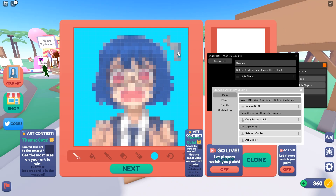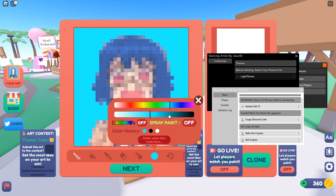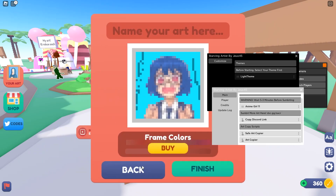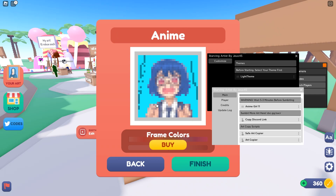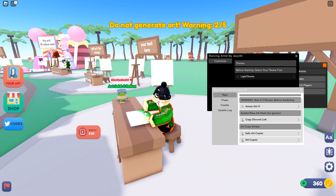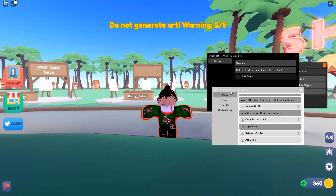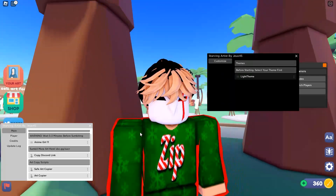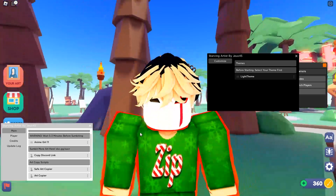So we're gonna do this right here. And bam, we're done with the background. You can maybe change the colors a little bit so it's not just plain. And then you can click next, you can name it anime, and then press finish. Just don't do what I did — wait a little longer. Put a timer on for like seven or eight minutes and it will not give you a warning.